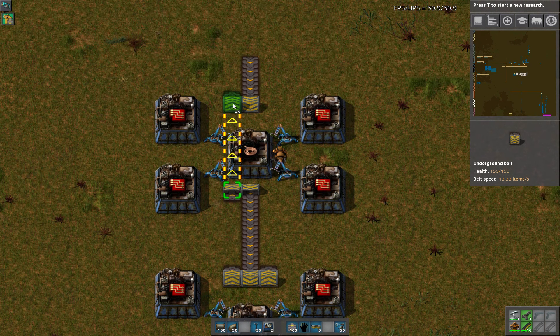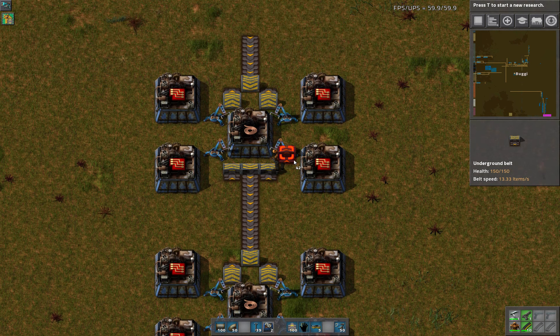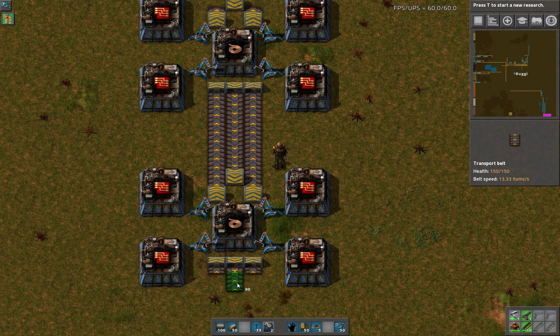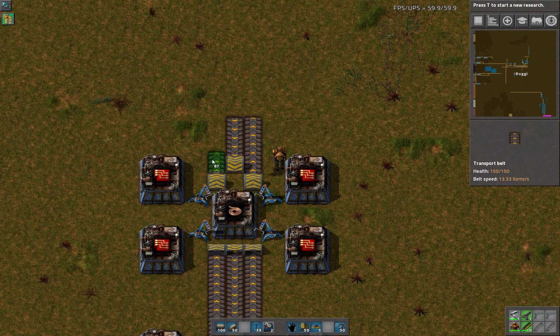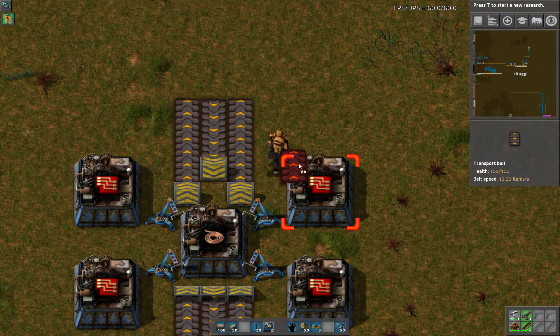So this side here — actually, I could probably just sneak them on — and so it just gives us some symmetry there. This is where the red circuits will come back, and they're going to be on the far side of the belt here.